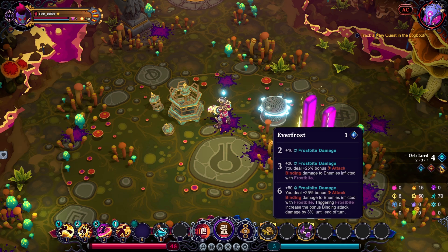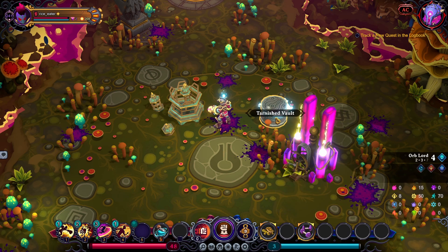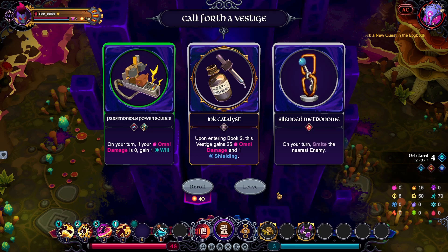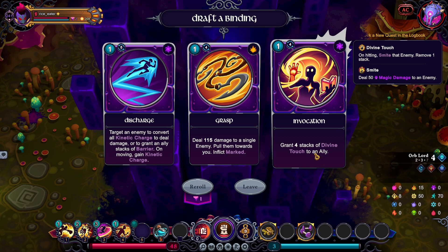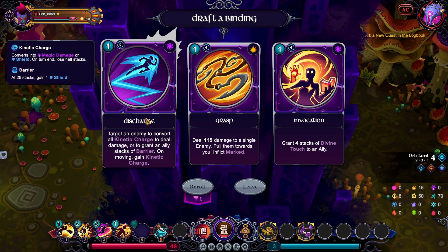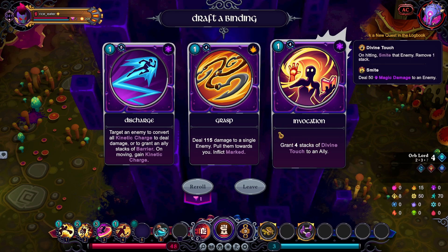I'm gonna cringe if I ever get Everfrost plus one or something I don't need. I got Orb Lord which is great — I also have a source of healing. I could go Will Collector or Ancient Wisdom. I'm not planning on going Smiting, so that's weird. I think the next best option really is Grasp — I played around with Discharge and it feels underwhelming. Let's go with Grasp.